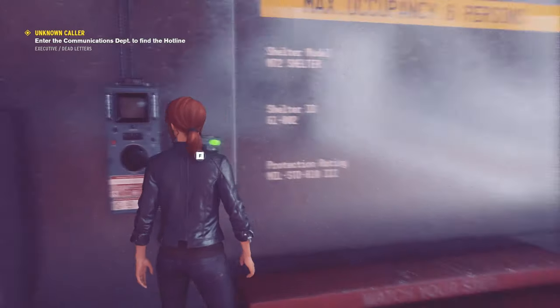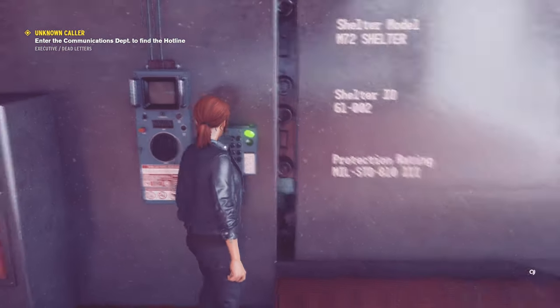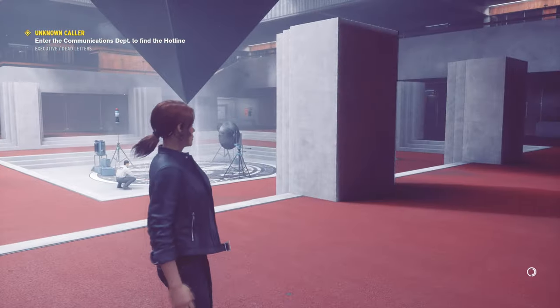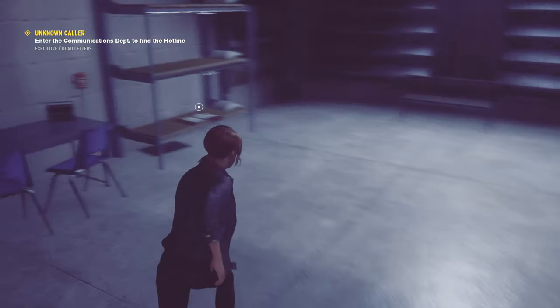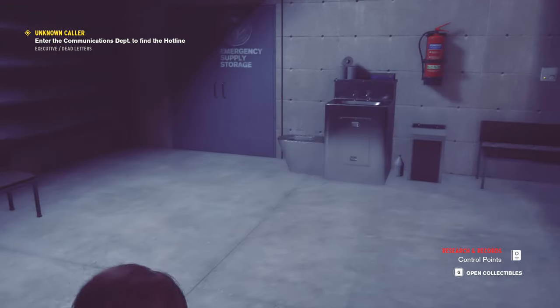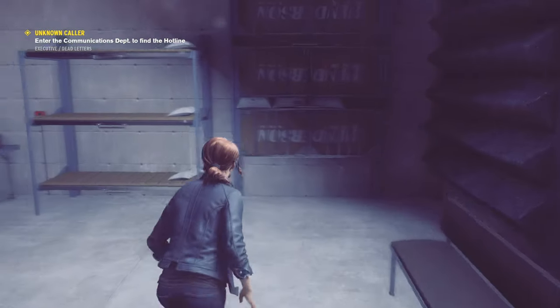Let's go into this shelter that these people were in and see what goodies they have inside. We got some files here - collectibles I guess. Yep, they are collectibles. Anything else? Nothing else. That's disappointing. Okay, let's keep going.